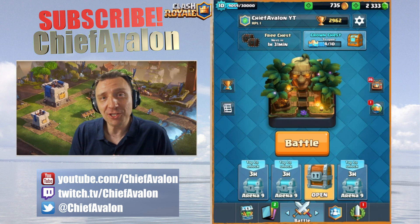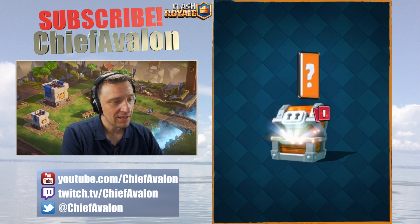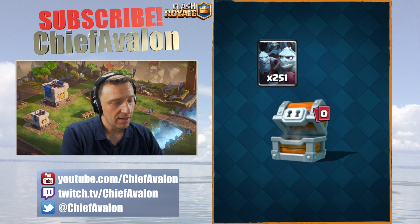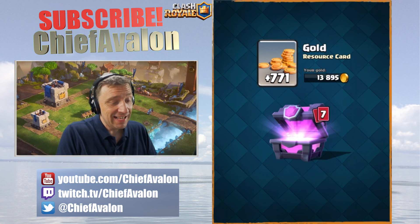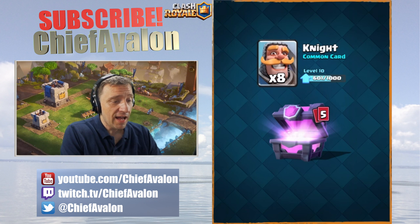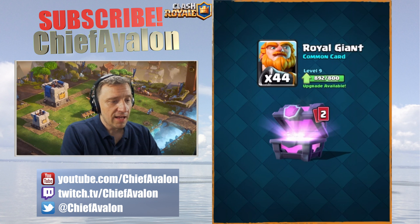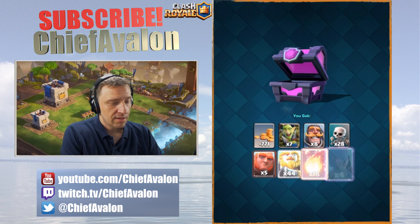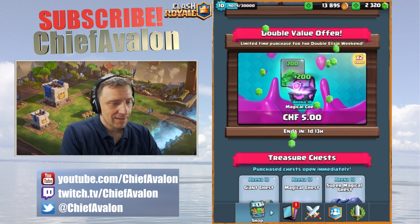We got another giant chest - a lot of gold, tornado, battle ram, minion horde. I could upgrade it. That's the magical chest. Let's see what's inside: gold, goblin gang - this is my mini account - the knight, skeletons, the giant, the royal giant, and the witch. 44 royal giants, that's it for the magical chest.